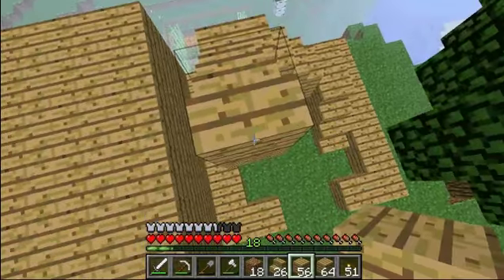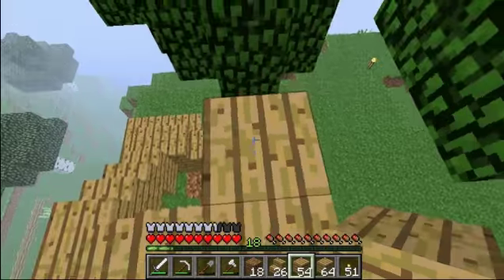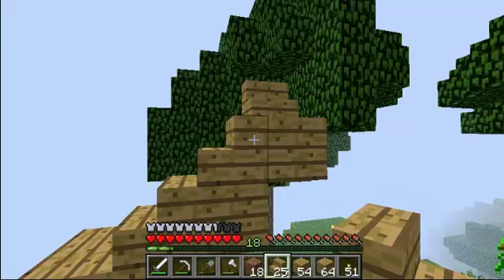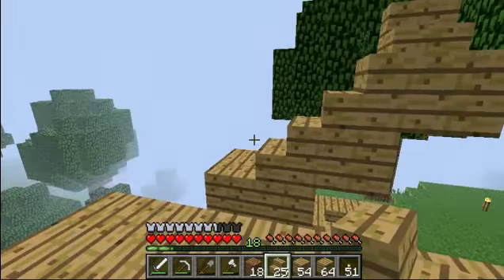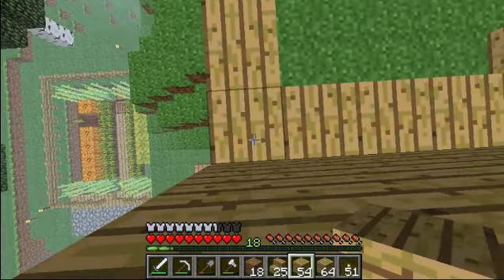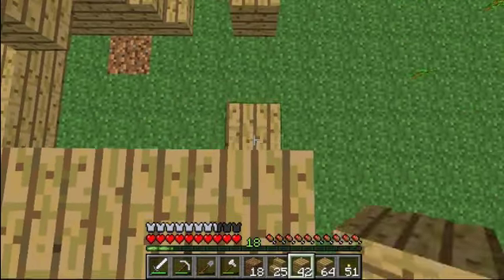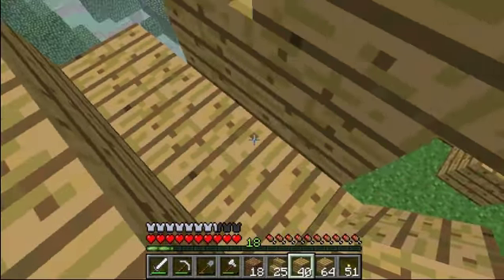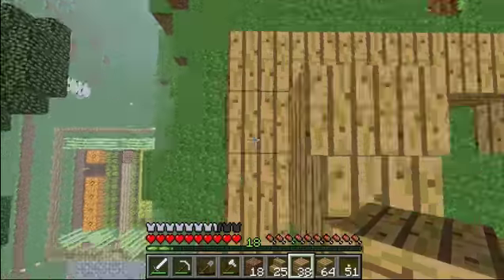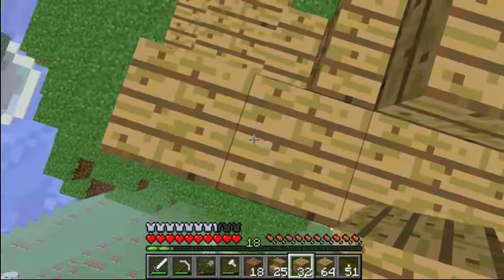I don't know how high I want it yet. We should have different levels. I probably should have made this out of cobblestone — yeah, it probably would have looked a lot better. First, let's just finish our walls real quick. So we are going to need — I think our windows are just going to be fences. I think it'd give it more of a tower feel. Yeah, we probably should have done this with cobblestone.